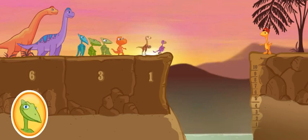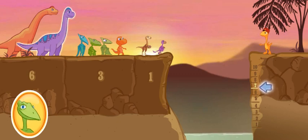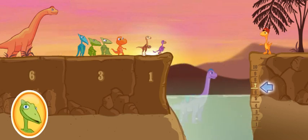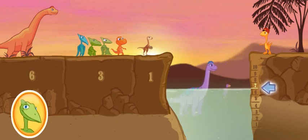Okay, team. It's getting harder now. Here's the target mark. Click on two dinosaurs whose total size will raise the water to level seven. Good! Click on another dinosaur. Good job, team!